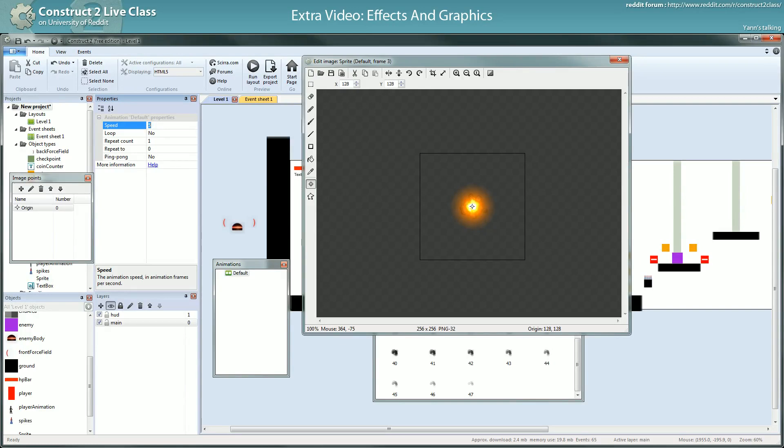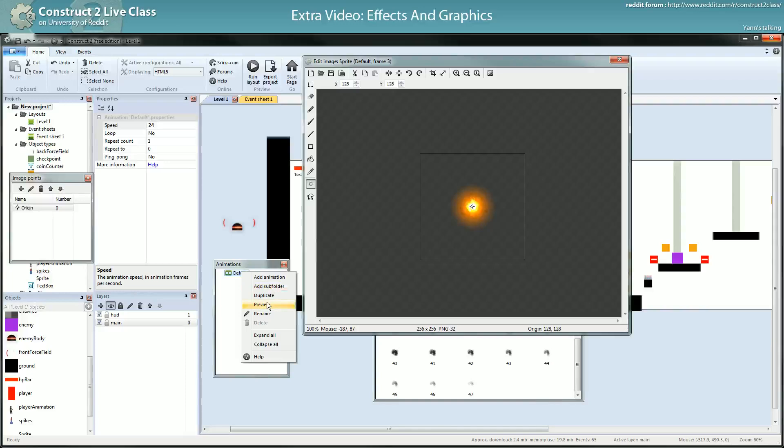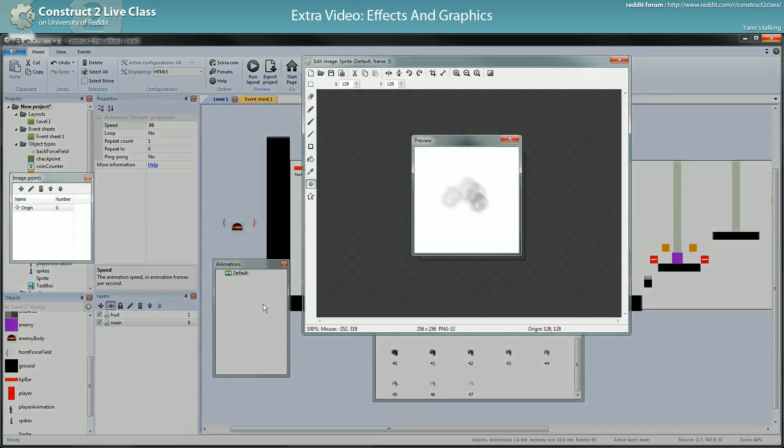Let's set the speed to 12. You see — preview. It's a bit slow again. I don't know if you've noticed, but in the Neon platformer I made it so the explosion will hurt you. So the explosion had to be quick and fast, because otherwise you will easily be caught up in it.